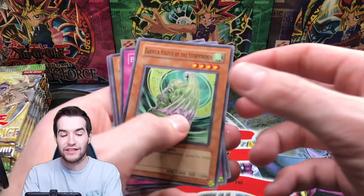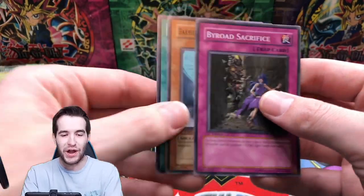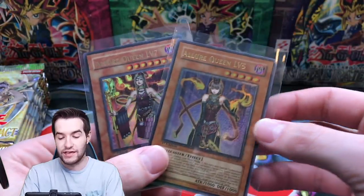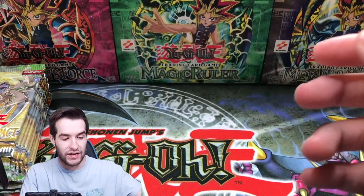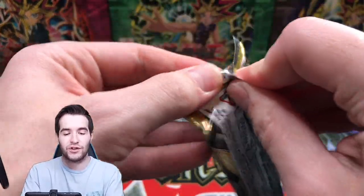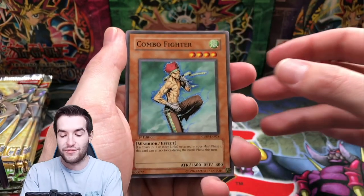Two Ultimate Rares already — we got the Level 7 and Stormwinds. You've got to be kidding me, this is a great opening. And a Torrent — we're only halfway through. The last two packs we've had two Stormwinds commons and an Allure Queen Level 7 and Level 5, one of them an ulti — that is crazy. GX Ultra Rares are actually twice as hard to pull as Ultimate Rares, in terms of general ratio. It's 1 in 24 for an ultra — so that's pretty awesome.